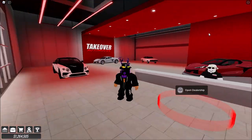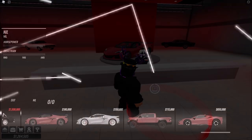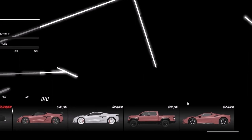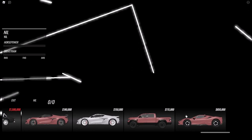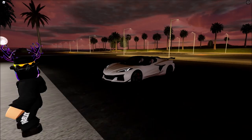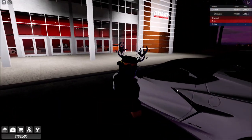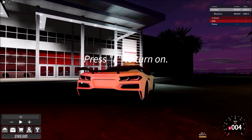Very cool new dealership, I like this a lot. There are four new cars in the dealership but you get one car if you were an alpha player, so it should be in my inventory already. I can purchase all of these though. This car looks amazing at night - let's hear the sound of the 2033 Z806.